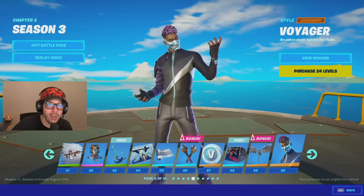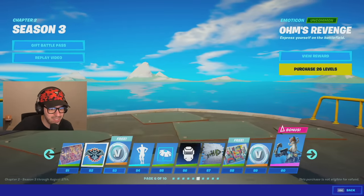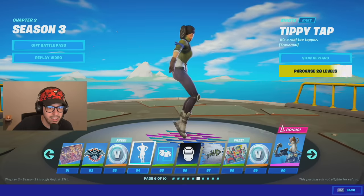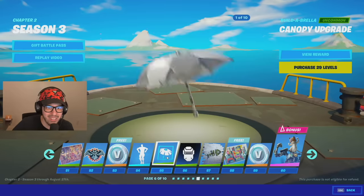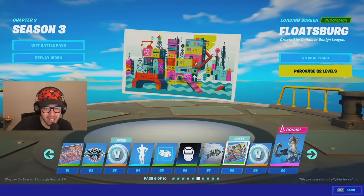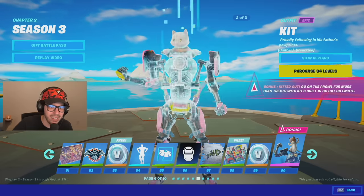Then we have Voyager — an extra style option for Fade. So as you level up the battle pass you'll get different options for Fade. You got some more wallpapers, a sticker, V-Bucks, and a dance emote — that's a pretty funny one. We got another umbrella upgrade, another banner icon, another spray. This is all filler — I don't think anyone really cares about that stuff. But at level 60 we have Kit!